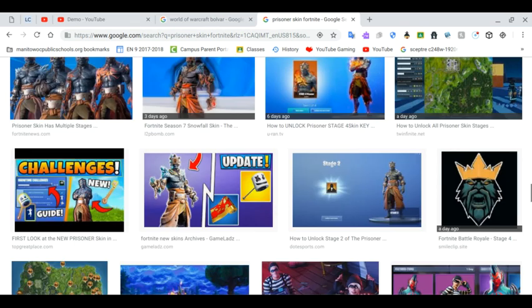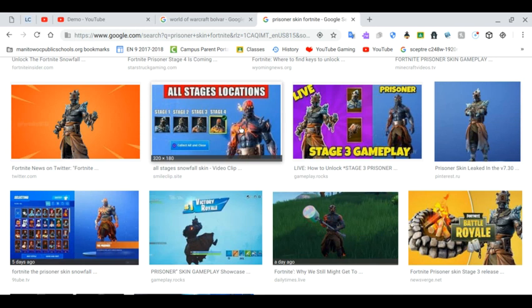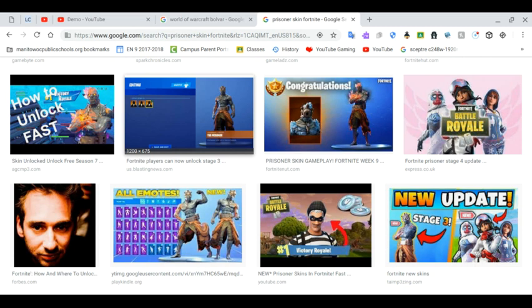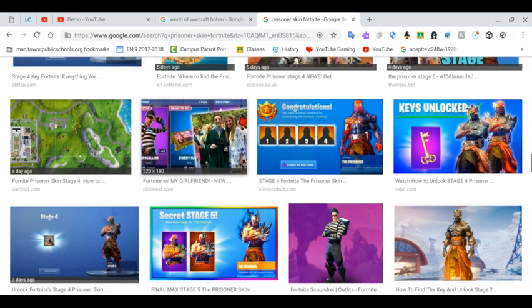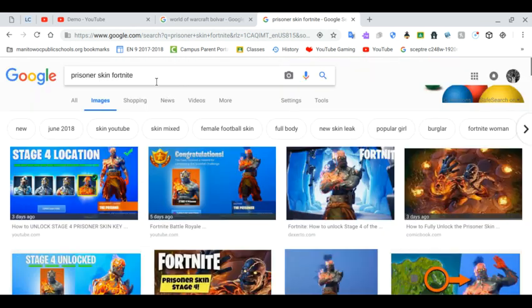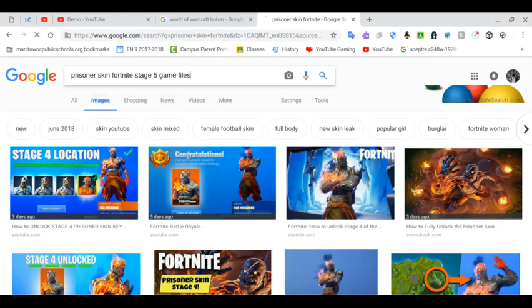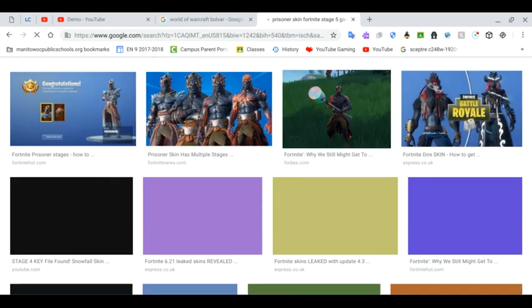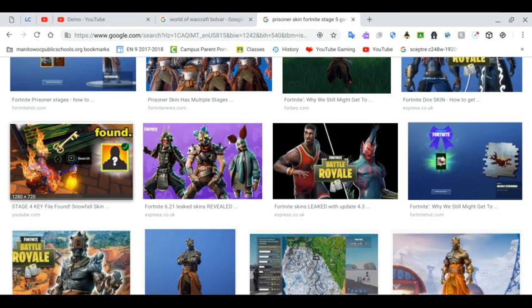Stage 5 isn't out yet, but over the coming weeks — if you guys didn't know — earthquakes are happening in Fortnite right now. A lot of stuff is going on. Could we be seeing Stage 5 of the Prisoner Skin? It was confirmed in the game files that Stage 5 will be coming out. Earthquakes are happening all over the map. Maybe that will be how you'll be able to unlock Stage 5.